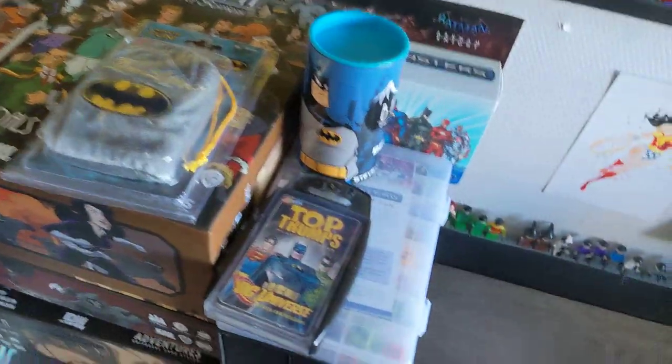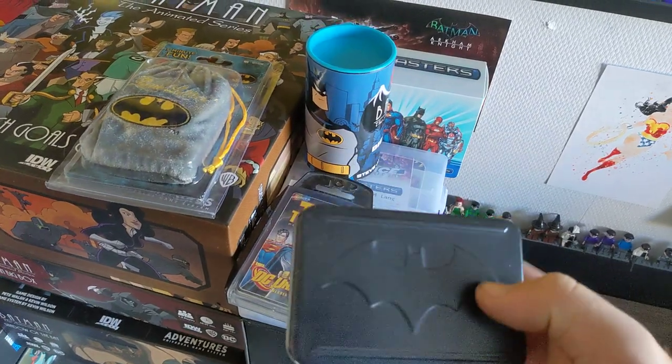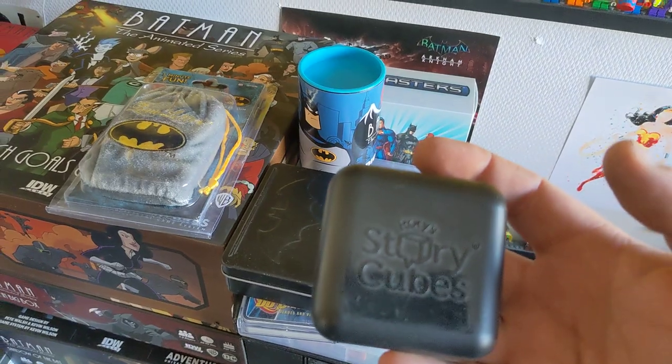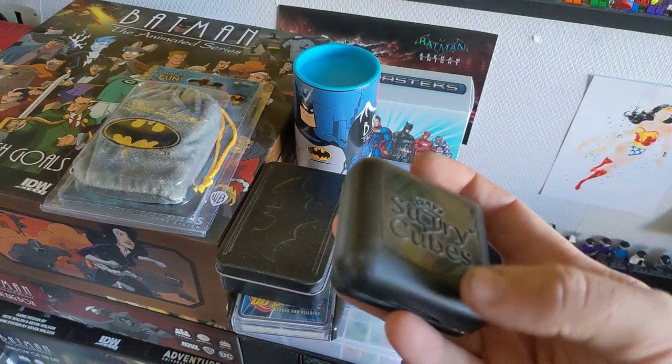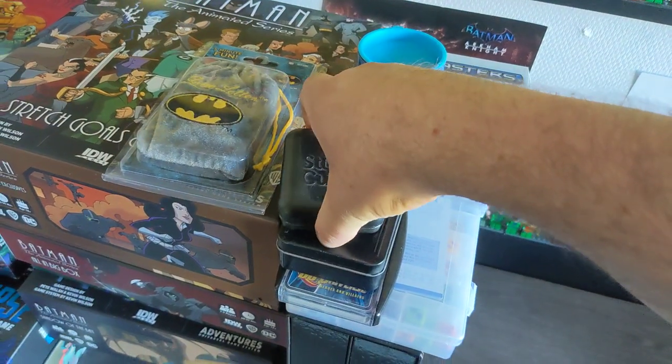Top Trumps Batman, Love Letter — it's the first Love Letter we had, and now we're big Love Letter fans. This is just a kind of tin of playing cards, normal playing cards. And Rory's Story Cubes Batman Edition, so you can create your own Batman story with this.